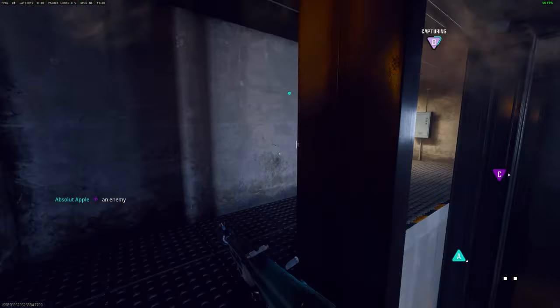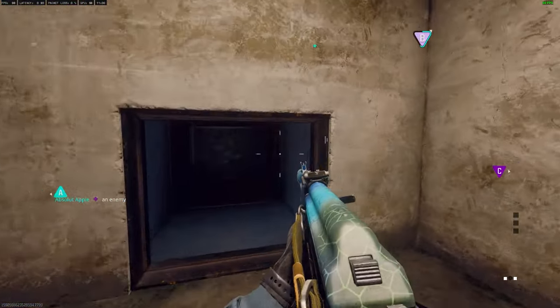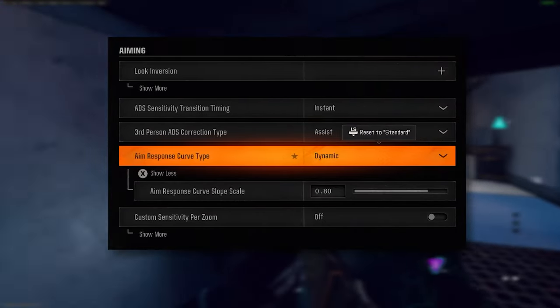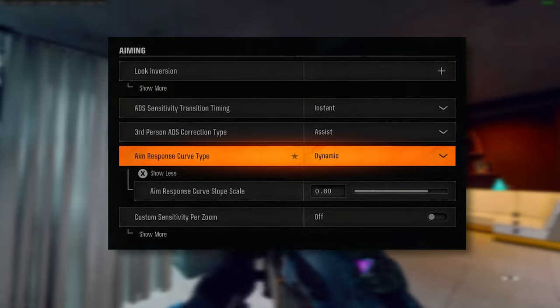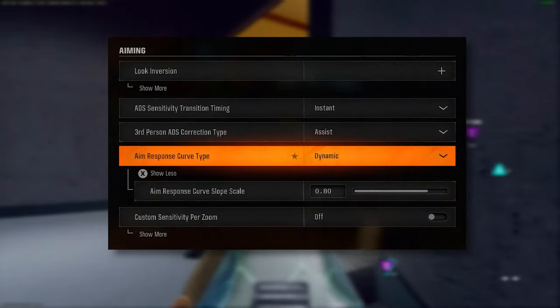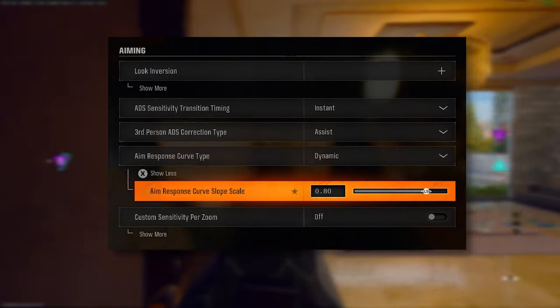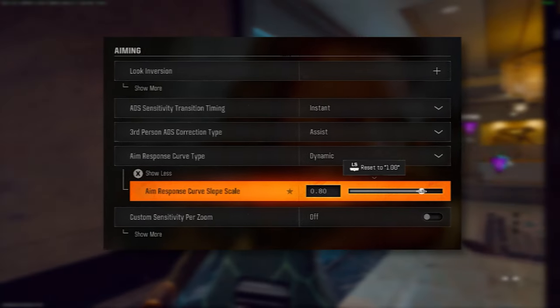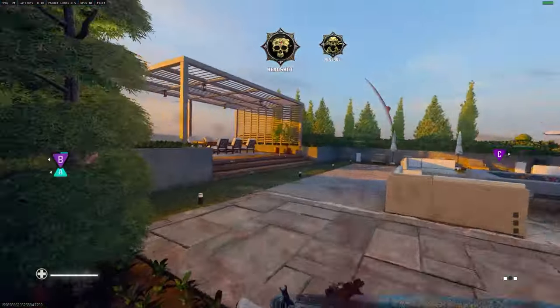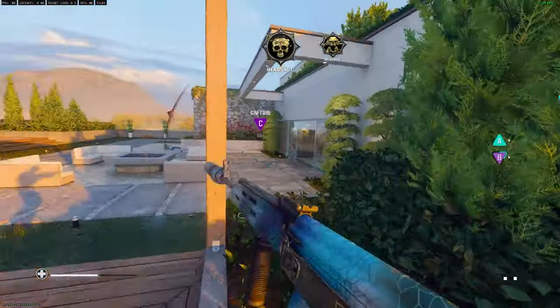The next thing to get dialed in is your aim assist. This is a contested topic, but I would always suggest using dynamic. I've tested the others online and in private matches and found it to be the best. Paired with that, you also want to drop the response curve down a tiny bit to around 0.8 or even 0.7. I found this gives the sweet spot for really snappy aim and takes away some of that floatiness people mention when using the dynamic response curve.